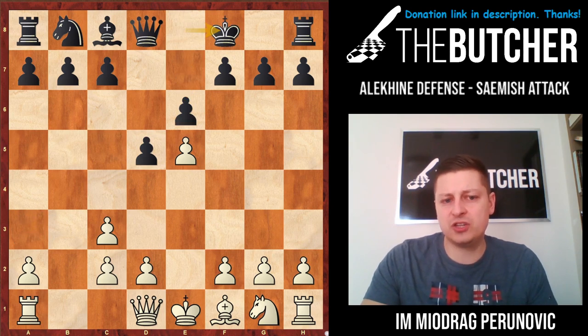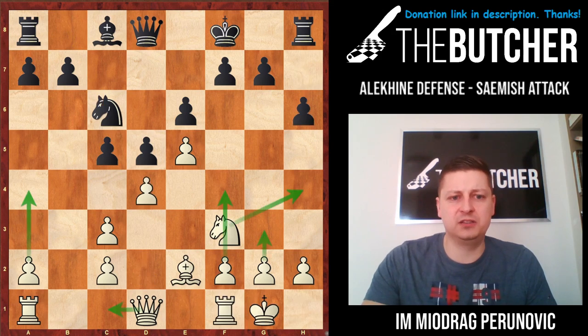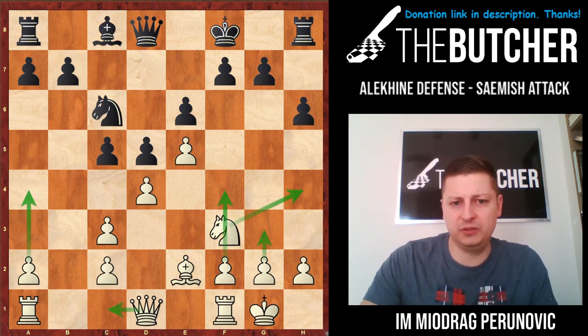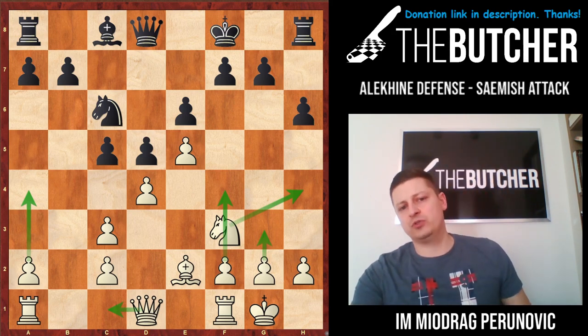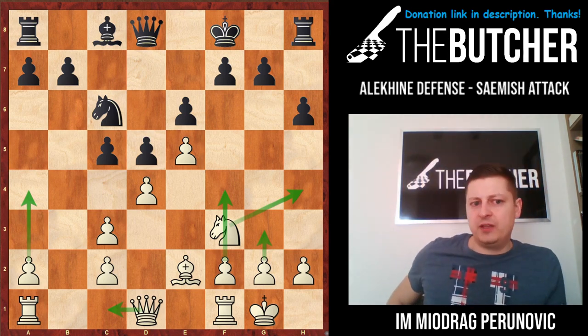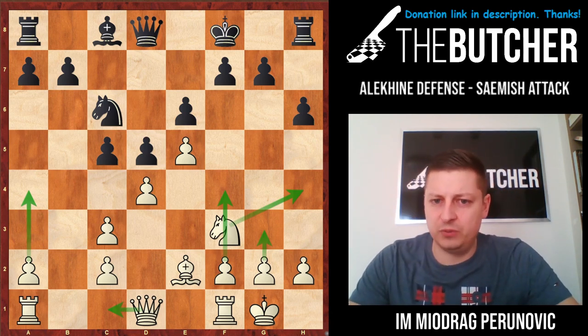Go with knight f3 and typical ideas d4. The plan: move your knight to e1 back, play g3, play f4, play knight g2, and finally bring your knight to h4 and somehow try to push f5. On the other hand, you can also play a4 followed by Qc1, Qa3 — this is a bit better position for white.